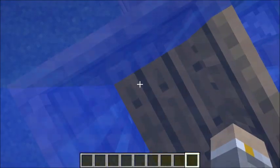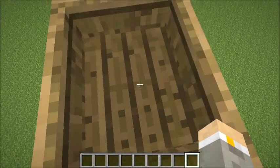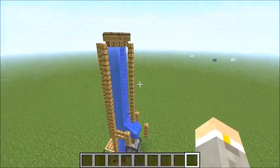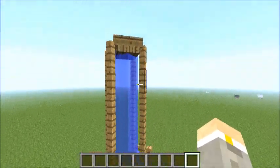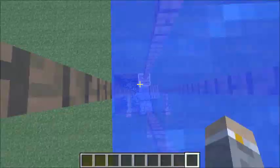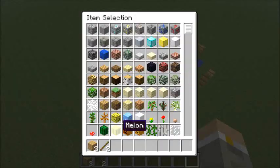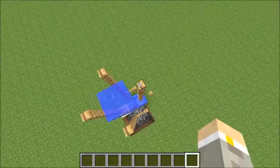I can now press on the boat and it automatically updates itself, repositions itself, and moves me up. That's how the elevator works — very simple and easy. There's also a simple way you can extend this elevator if you want air in the middle of the elevator — you can have a water block here instead.